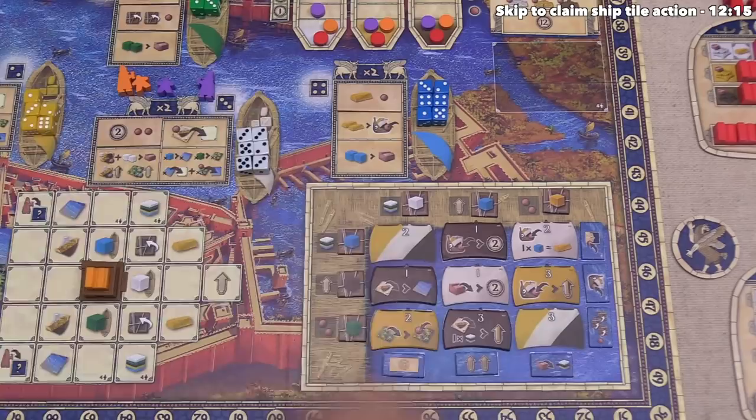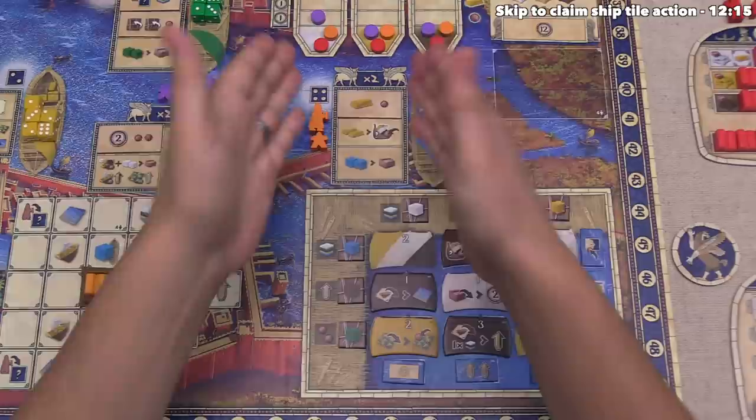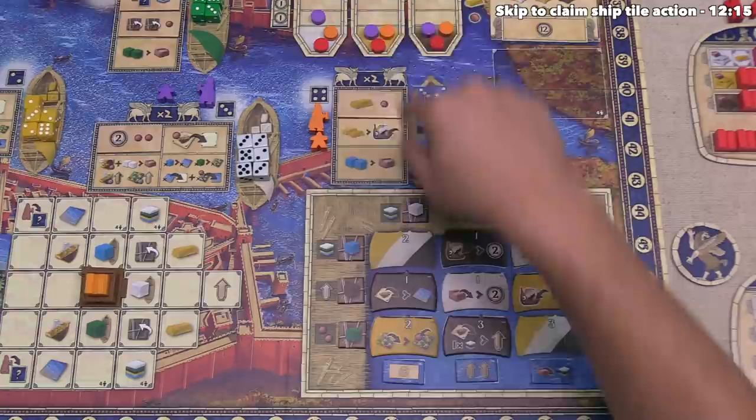Orange must choose one of these resources, and they've decided to take the blue four. The four means they leave their architect here in district four — so on their next turn they'll again be in the fourth district. This is now a blue resource they can put in their area, and obviously their architect doesn't move since they're already in the fourth district. Now they can perform up to two actions from these three options, one of which was randomly placed at the start of the game.